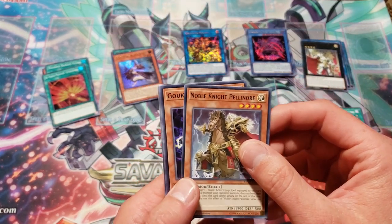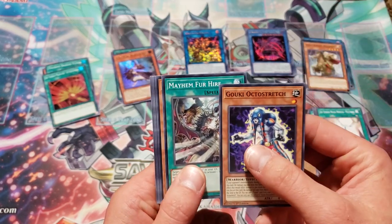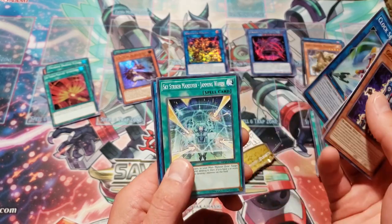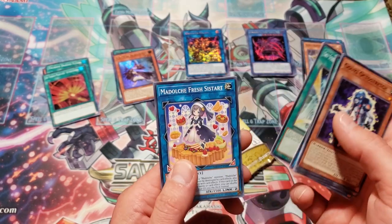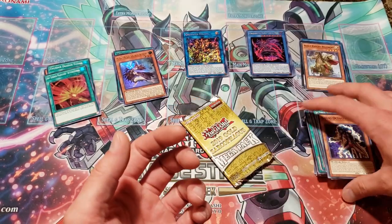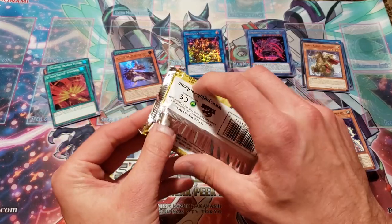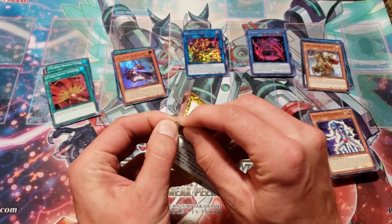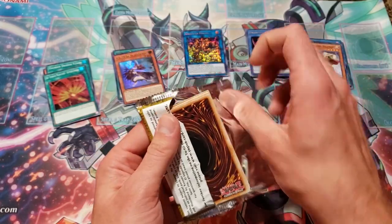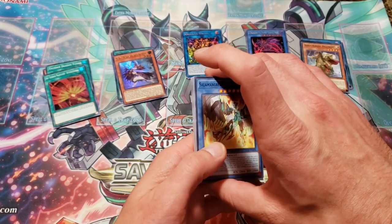Noble Knight Palinor is our rare. Goki Octostretch, Mayhem Fur Hire, Galaxy Brave, Clocks Spartoi, Jamming Waves, and Medulce Fresh Start. Fun fact — I was actually one of those Fur Hire players when I first started playing about eleven months ago, so I can poke a little fun at people. I actually had a lot of fun with that deck. It wasn't very competitive, but it was fun.